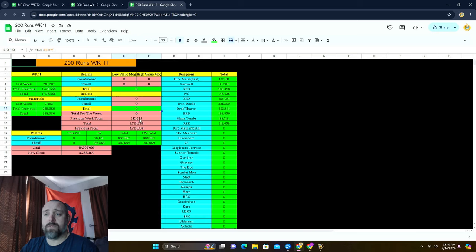We did actually make 212,000 last week, so we'll see if we can beat that this week. Majority of that was in trade, with almost 2,500 in materials. Some of the farms have given us more materials than others — definitely Dire Maul East when we first did that one, Manitibs had some material value as well, and then we also had Iron Docks with the auction control module.